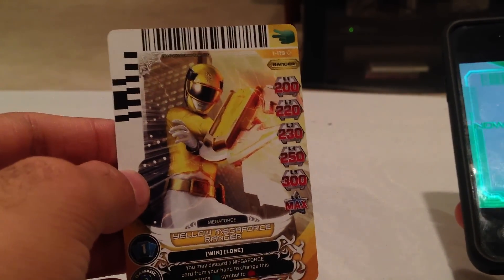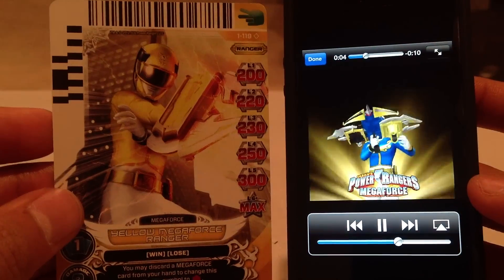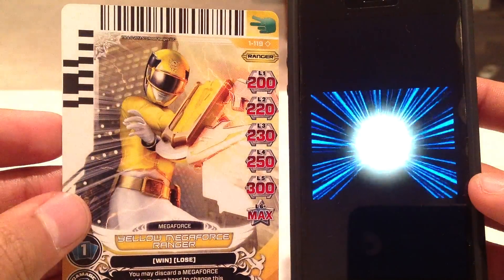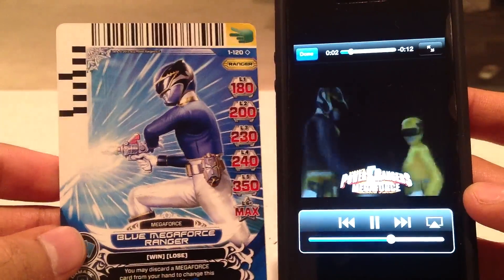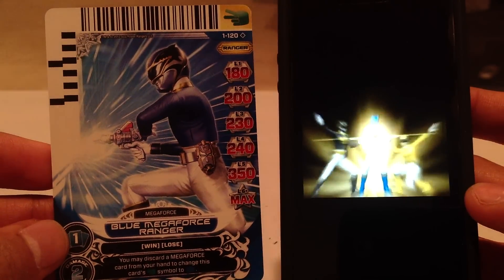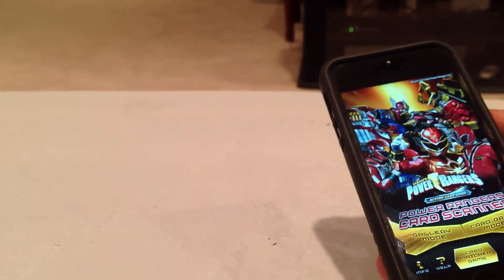Card 119, Yellow Megaforce Ranger. Was that the same one? I think it probably was. And we'll play card 120 — the last one — Blue Megaforce Ranger, and let's see. Yep, that was the same. Well, there you have it — that covers it for the Series 1 cards and for the starter deck. This was the fourth and final part.